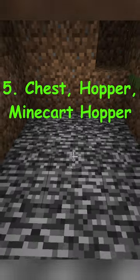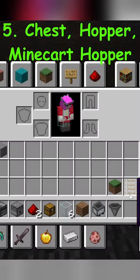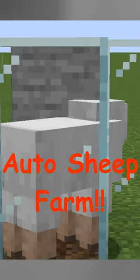Next, dig down and place the chest a block in front of the dirt block like so. Place the hopper behind it going into the chest and put your minecart hopper. Just toss in some shears in the dispenser and now you have your auto sheep farm.